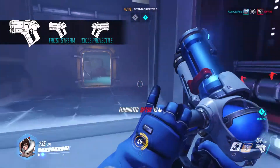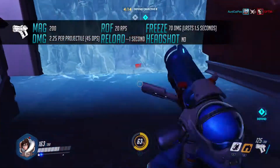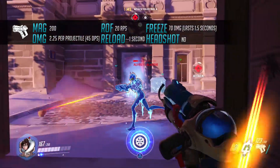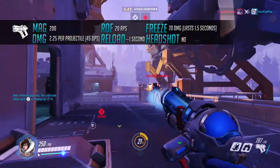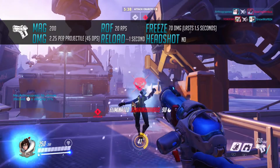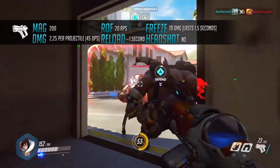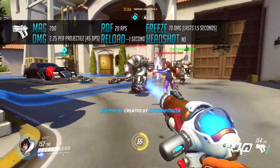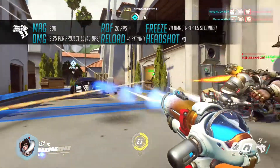The Endothermic Blaster has two different fire modes, each with different stats. The first type of fire is the Frost Stream, which can be used to slow down and freeze an enemy. Ammo capacity on the Frost Stream is a solid 200. The damage can be a bit difficult to quantify; however, each projectile that hits will do 2.25 damage, which equates to around 45 damage per second. The weapon will freeze an enemy after doing a total of 70 damage.